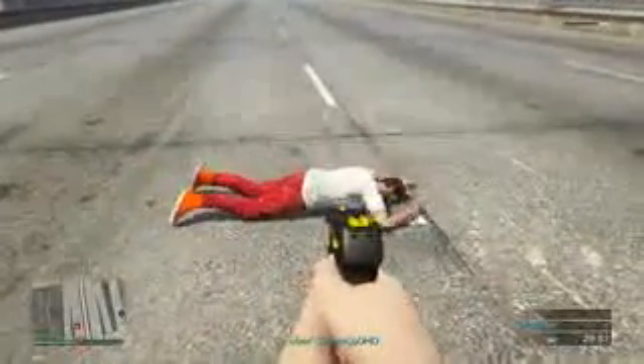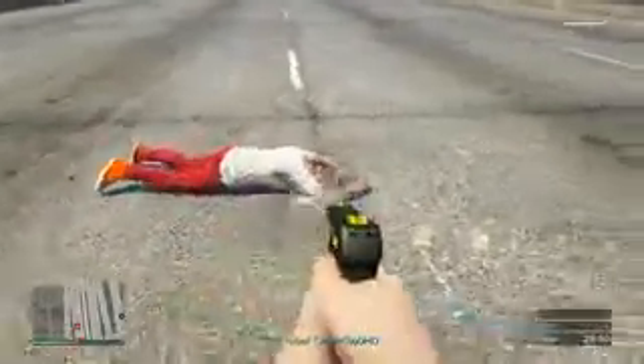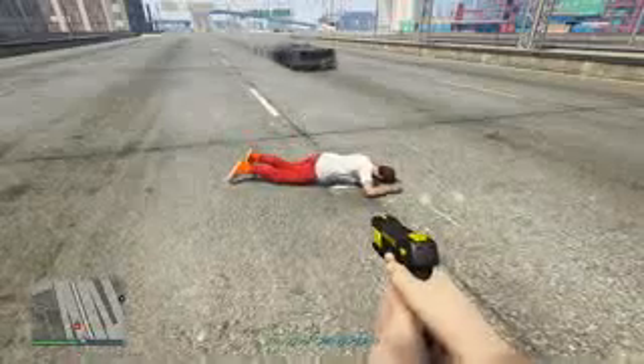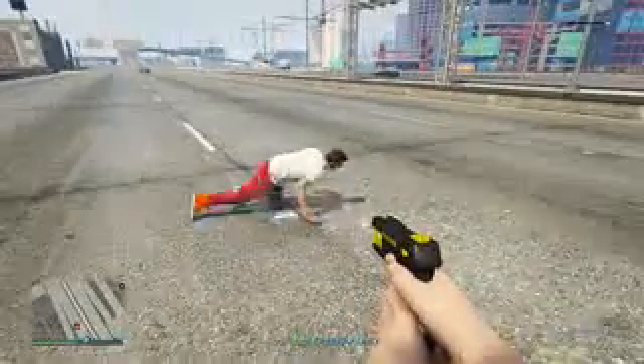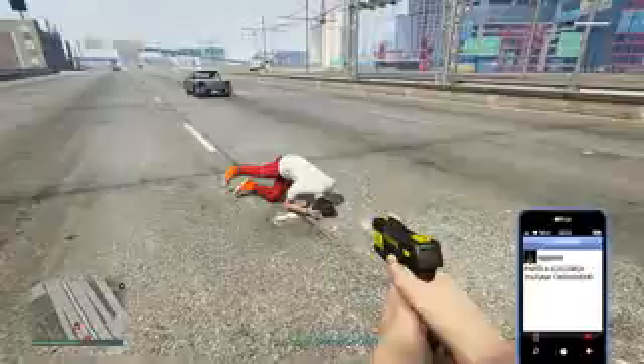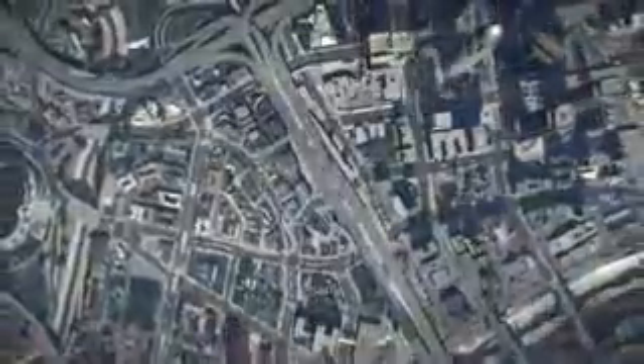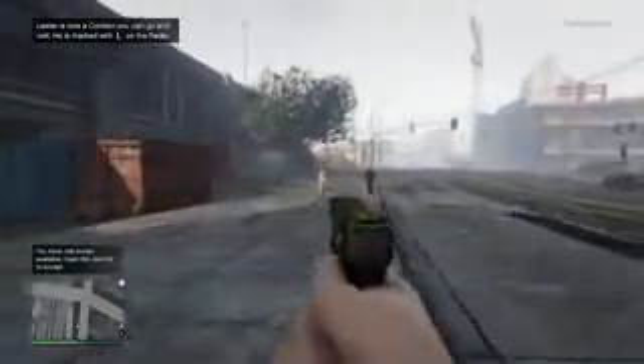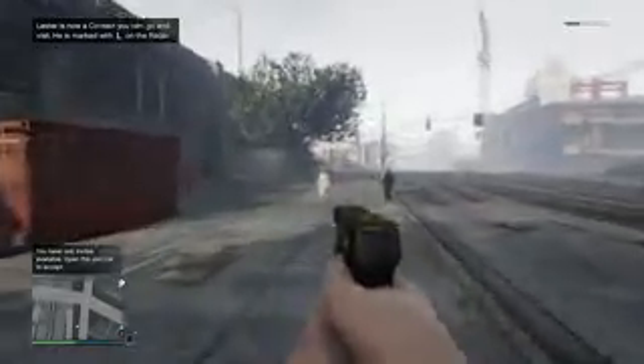If you do this to pedestrians it's obviously going to kill them. To bring this weapon into free roam, once you pick up the weapon in the job, press down on the d-pad to open up your phone and just quit the job. Once you quit the job it will spawn you right back into the session — super fast. Once you spawn back in online, bam, you've got the stun gun. It's that simple, you can have a blast with this and have fun with your friends.